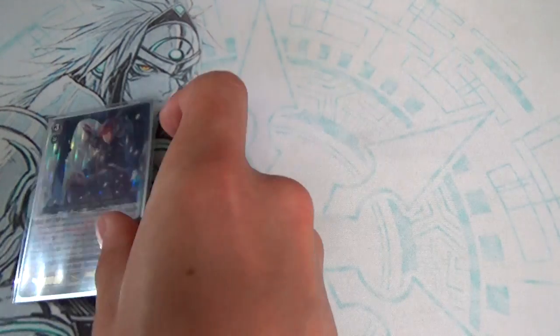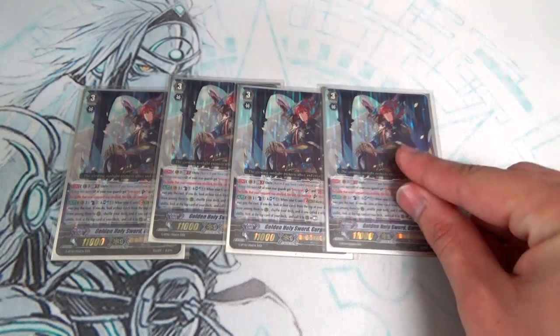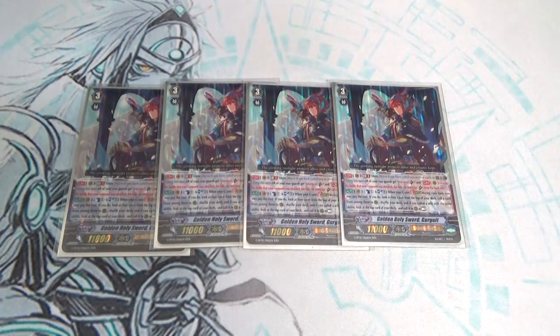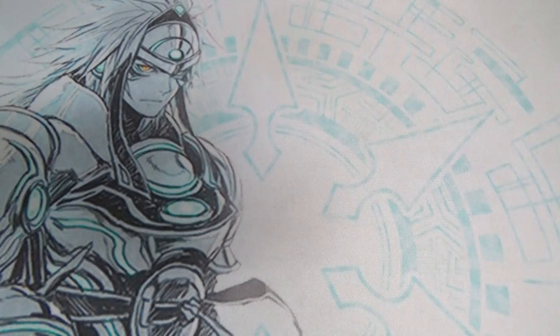Starting off with our grade threes, running four copies of our main ride target, Golden Holy Sword Gurgit. I prefer this Gurgit over the original Gurgit as the main ride, so running four of it. The main reason is because he gets you into Unite immediately with the stride skill, and his GB2 is pretty nice since it doesn't cost any counterblast. Skill is Unite — all your rearguards can intercept, even from the back row. The stride skill is counterblast, soulblast: when you stride, you look at the top four, call a unit, and if the unit has Unite, you look at the top card of your deck and call it as rest. So it gives you two units, which helps you fill the field.